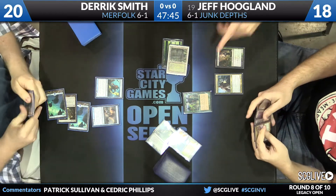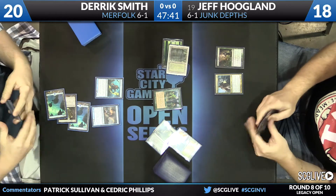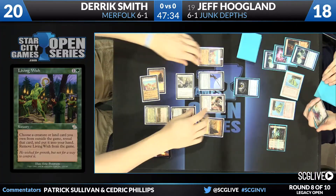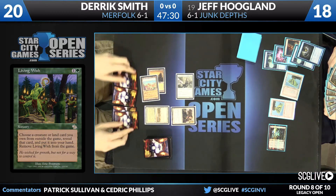It looks like he's going to cast a spell — it's going to be a copy of Living Wish, one of the more maligned wishes in Legacy. Living Wish is a card that Derek is going to look at. One of my favorite cards when I was a kid — you can search for a creature and a land. Though I'd never want to do either of those things for two mana. Tough crowd.